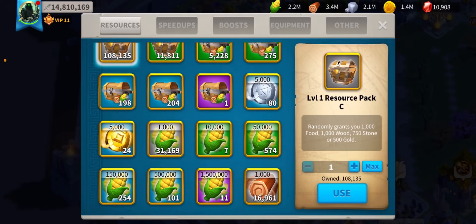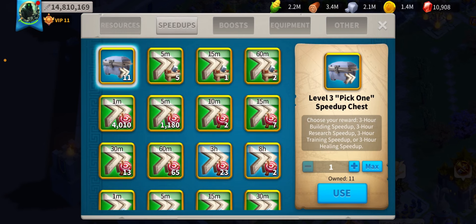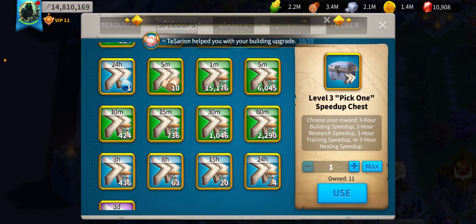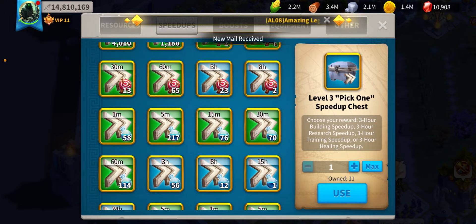In terms of items and resources, I'm actually getting quite low now — well, maybe not, but I'm using up a fair amount. Speed ups — all I have. I'd like to think I have a good amount of research universals.